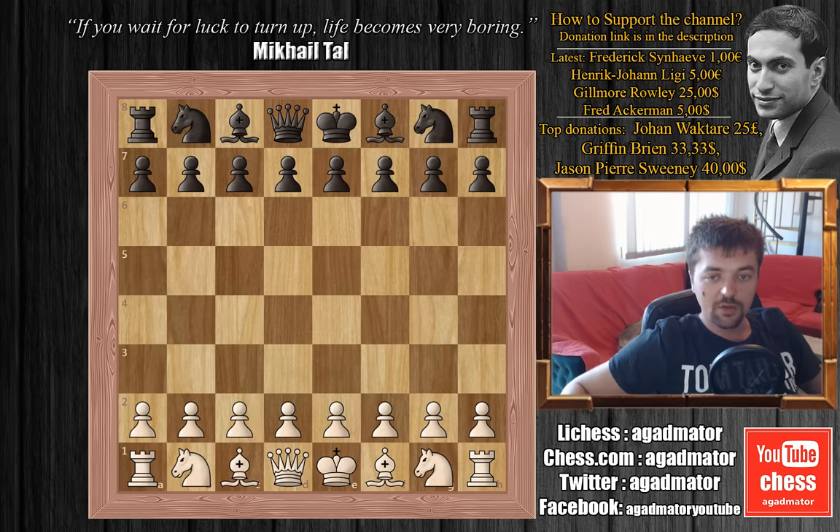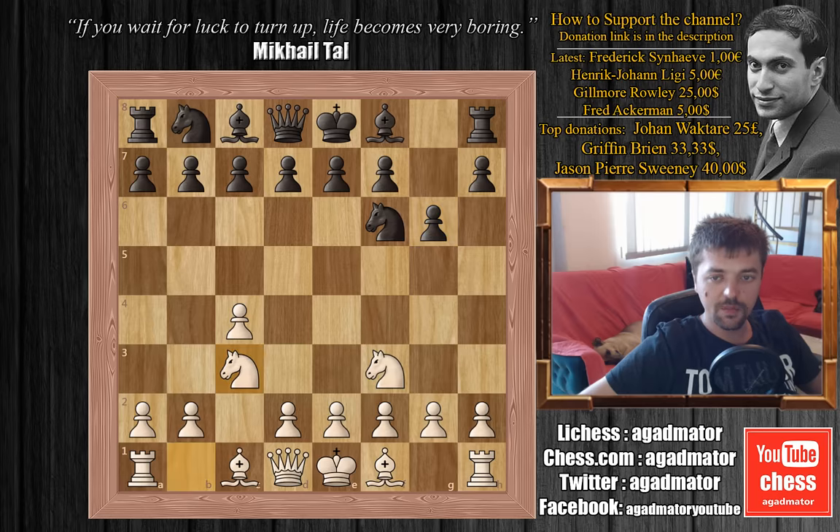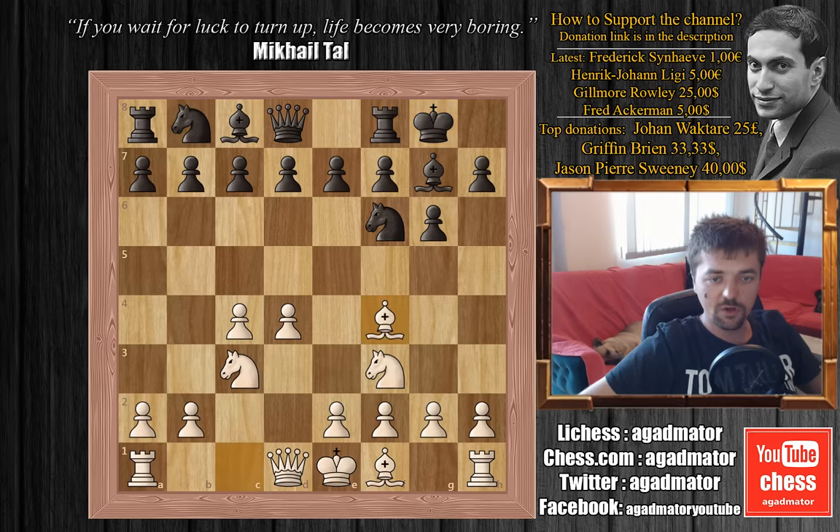But he did produce this beautiful game that was later called the Game of the Century. So let's see this game. Donald Byron is white and Bobby Fischer is black. We have knight to f3, knight to f6, c4, g6, knight to c3, bishop to g7, d4, Bobby castles, bishop to f4, and Bobby goes for the Grunfeld defense with d5.